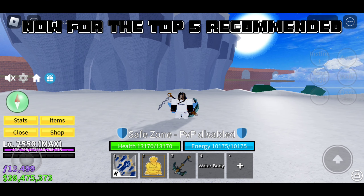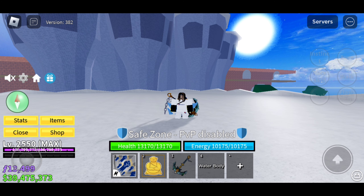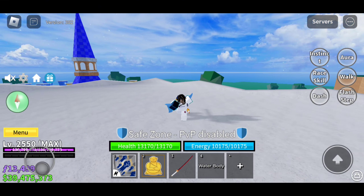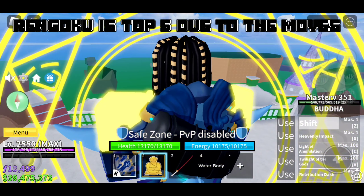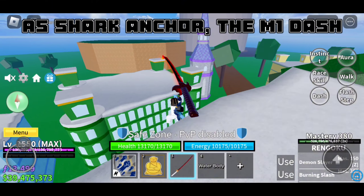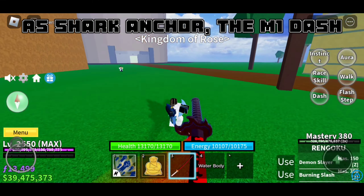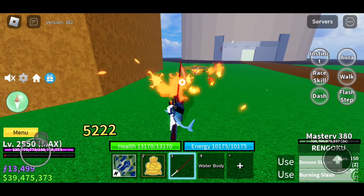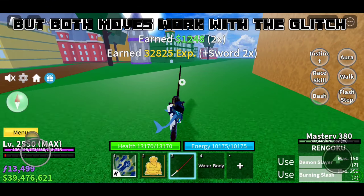Now for the top five recommended: Rengoku is top five due to the moves, but it suffers the same problem as Shark Anchor — the M1 dash. I'm very biased when it comes to it, but both moves work with the glitch.